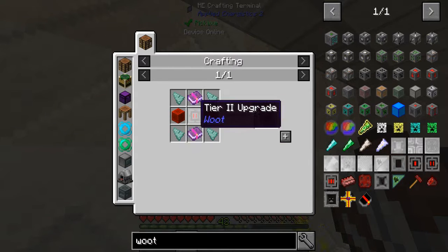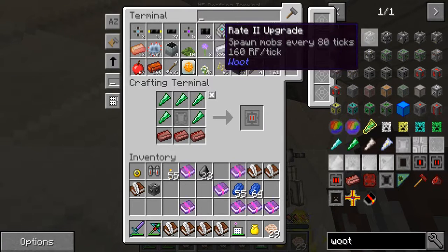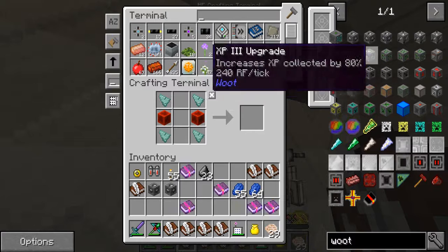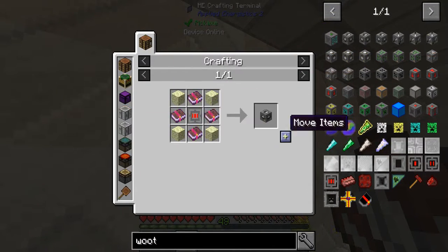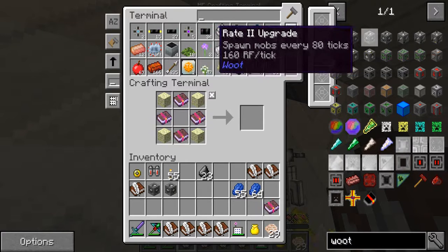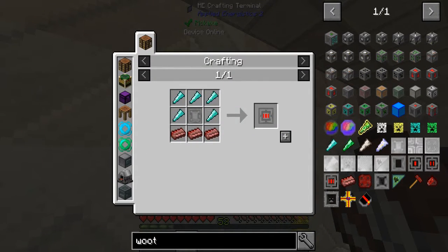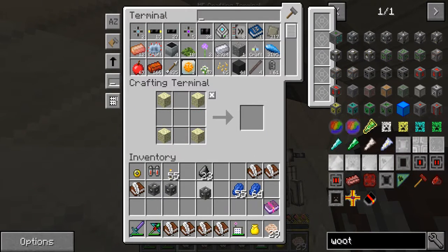The red star is the tier two upgrade - that's where those nether shards will come in. Let's go ahead and get that one. We have three tier twos ready. Put the tier one in, it gives us the tier two, and then the tier three right there. That's going to take some instant and also diamonds. Let me get these books out of here - we're back in the system. That's where the diamonds come in, so throw that in there.